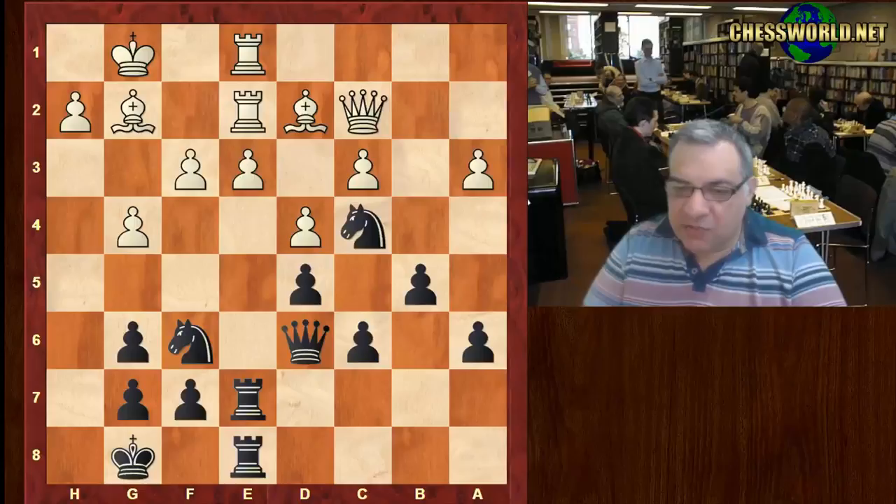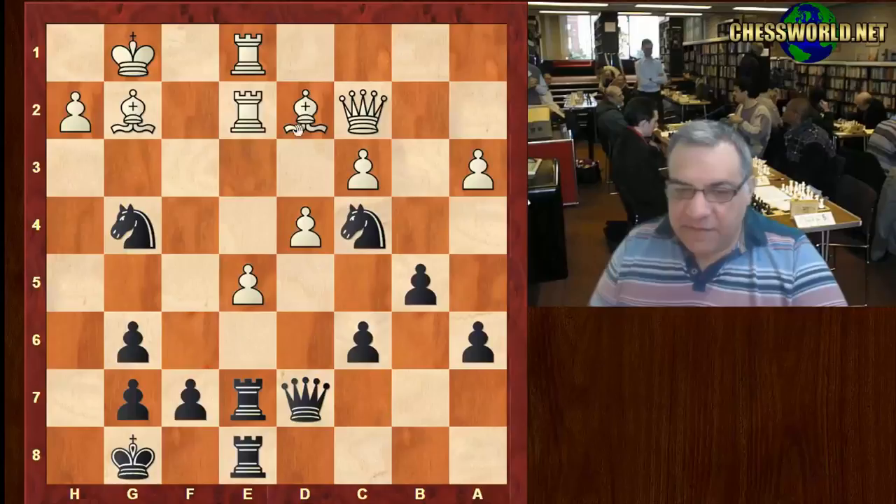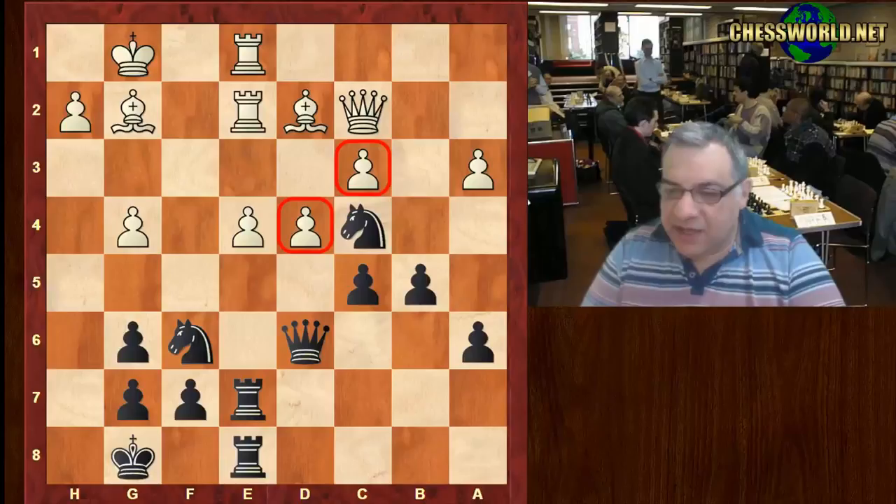After d-takes, f-takes, Knight takes — there would be e5 with a good game for white, for example Bishop g5 and then Bishop h3 etc. Has white broken out? Black uses this opportunity to smash white's center with c5 instead, now relying on the pin and the two rooks, stopping e-takes. King f1 unpins.